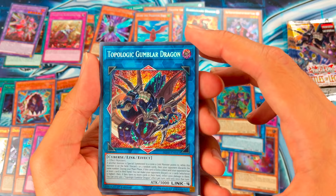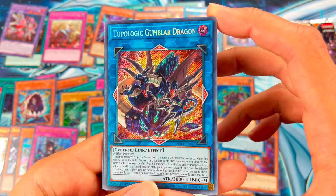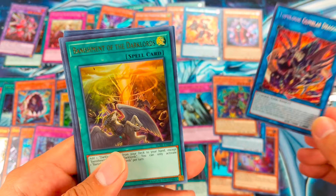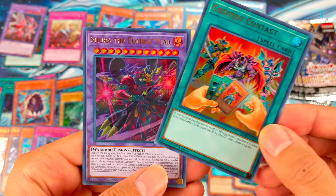Topologic Gambler Dragon — pretty cool, that's a good pull! Banish Metal the Dark Lords, Iron Hunts, Convert Contract, and Shura the Combat Star.